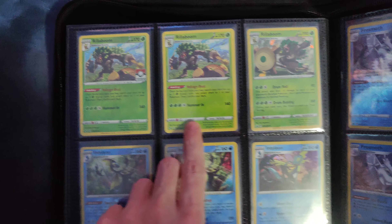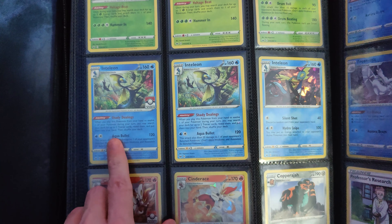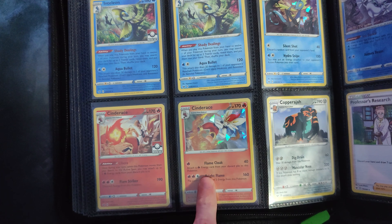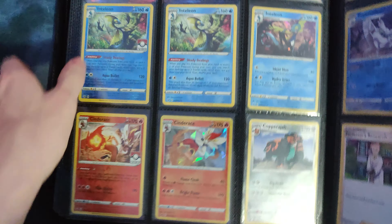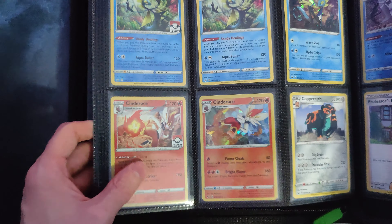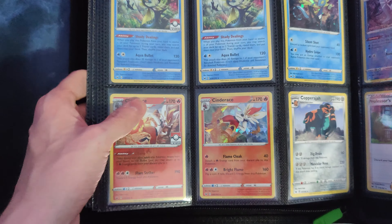Moving on to the League promo Rillaboom, the theme deck Rillaboom, and the Shattered Ice Rillaboom. Same for the Inteleon — League, theme deck, Shattered Ice. Unfortunately, the Cinderace does not have a theme deck version, so we can't do the full page of those. We do have the League promo and the Shattered Ice. I really like the Shattered Ice holo variants, to be honest.